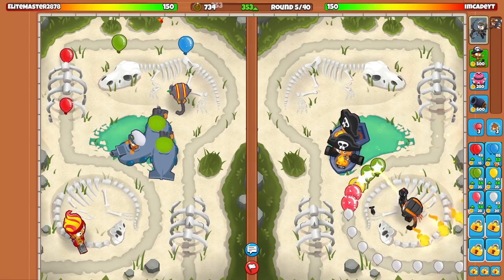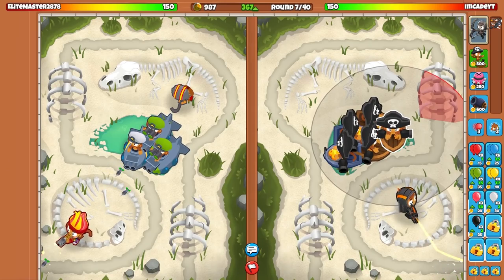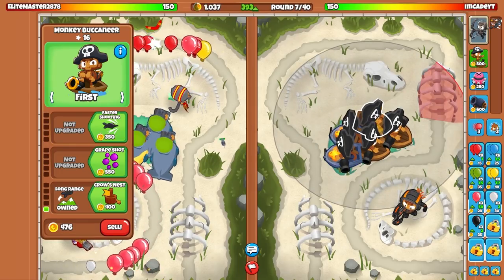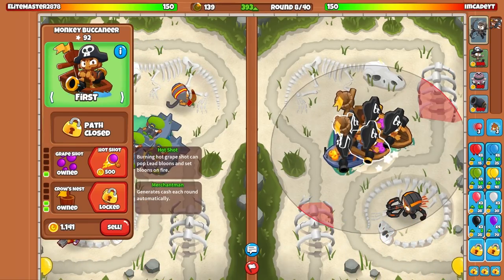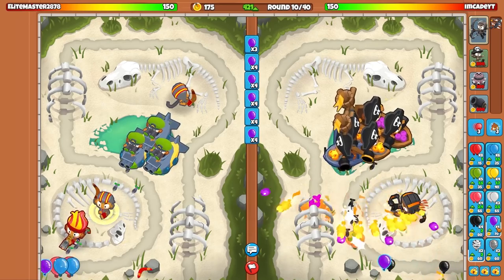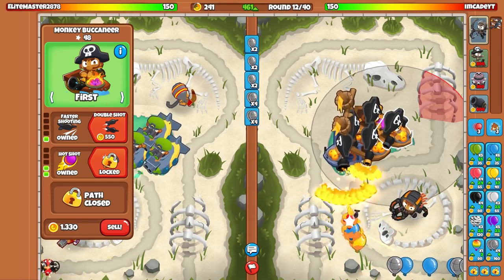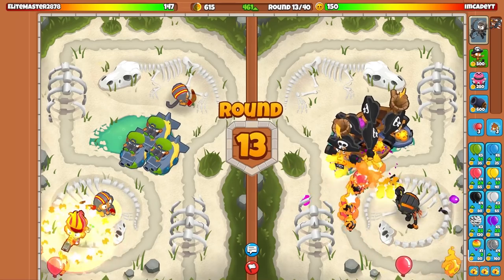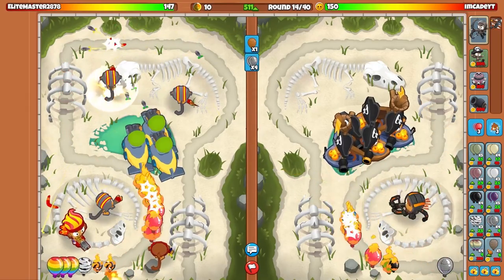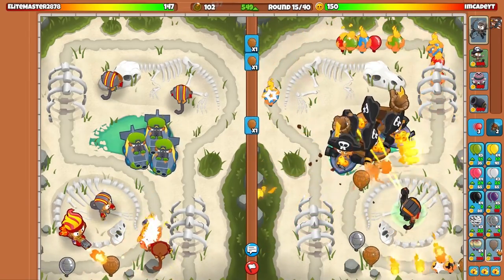Looks like he might be trying to go on a little counterattack with white balloons. That's fine — I have a third buccaneer coming down now. Might as well place the other buccaneers in this tiny pond. For you, we'll go long range and then crow's nest, so I can protect against camo balloons. Quit sending purple balloons at me — I can also do that. Round 12 and my eco's almost at 500 per. He just doesn't have any camo detection — that'll be handy to know. Just gonna try and spam him with balloons, because round 18 is when the moab becomes available. Everything's fine, I think.